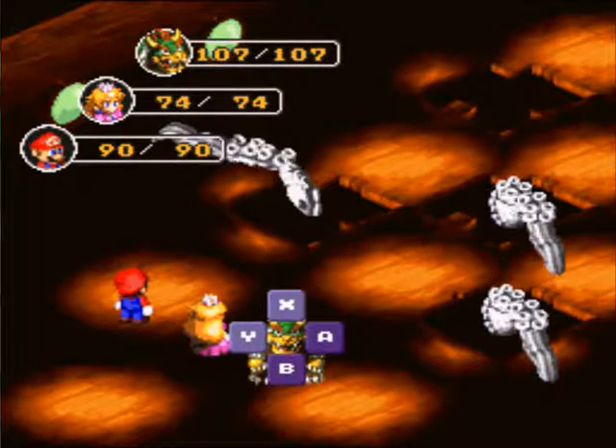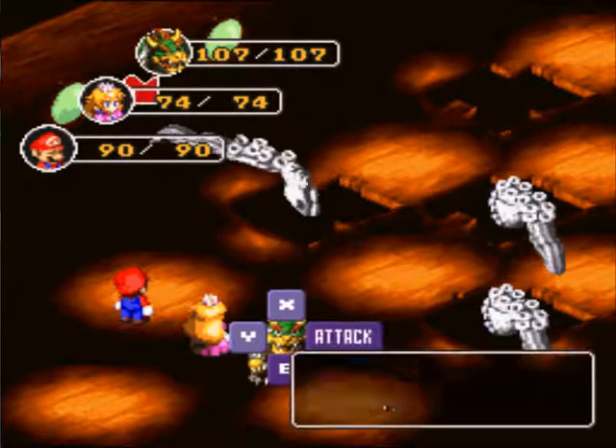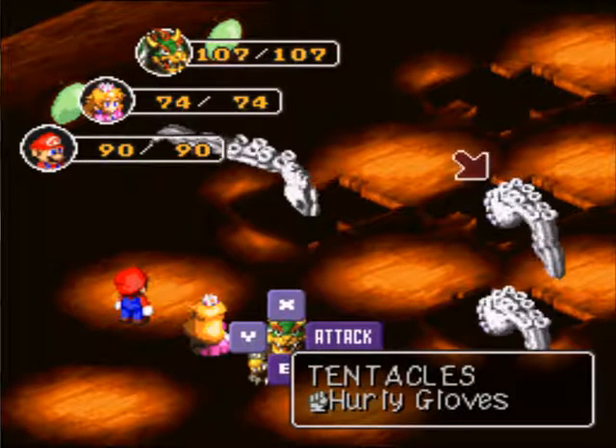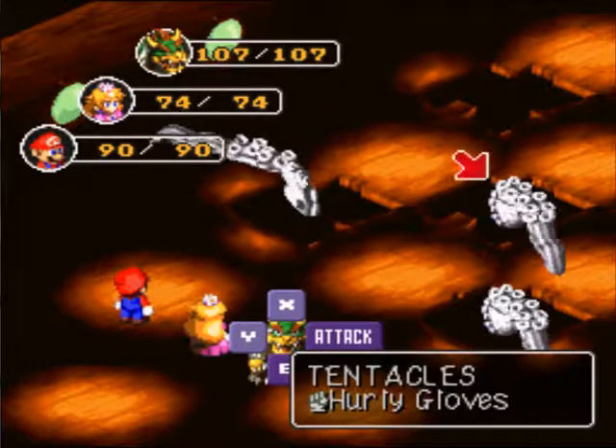So I'm gonna do a little bit of explaining before we start here. There are two different types of tentacles here — it doesn't say that there are, but there are. There are two left tentacles and one right tentacle. I don't know how to explain it other than that. And they're both weak to fire.